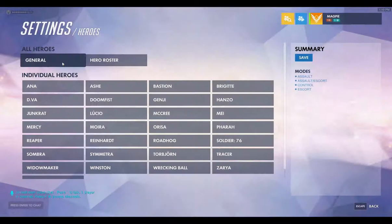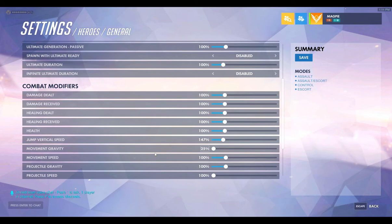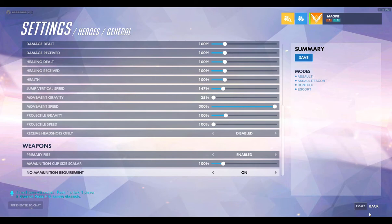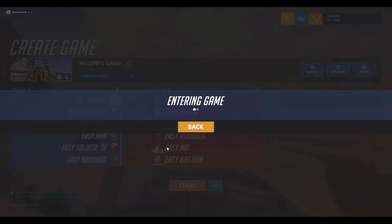In custom. First I turn down ability cooldown so I don't have to wait. My brother told me to turn it up. I don't know why. Don't want any movement gravity, and we want a really fast speed. We don't want to have to reload our things. Now we can start.